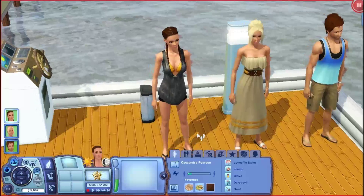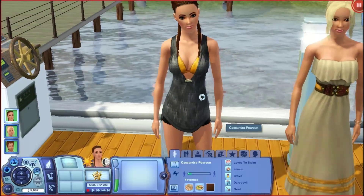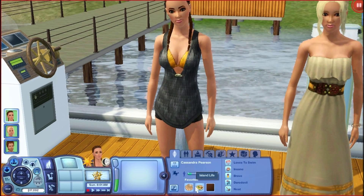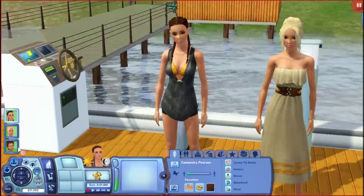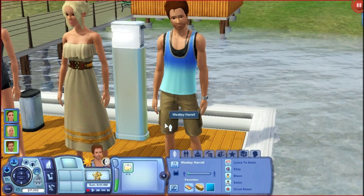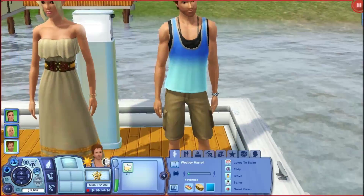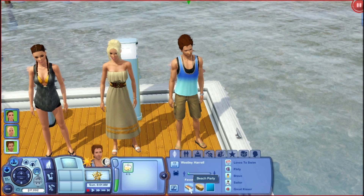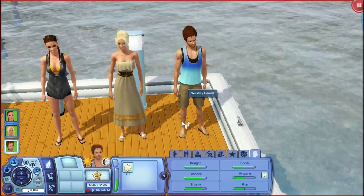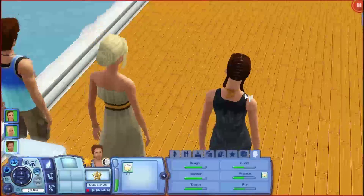I forgot to show you guys what they look like. This is our lovely Chloe Crenshaw — she is a beauty, gorgeous. Chloe loves to swim, she's a sailor, she's flirty, she loves the heat, and she's friendly. Her favorites are beach party music, vegetarian grilled salmon, and the color turquoise. Her lifetime wish is to own a five-star resort. She is an Aries. And this is Cassandra Pearson — she loves to swim, she's insane, brave, a daredevil, and she's neat. Her favorite music is Island to Life, her favorite food is mushroom omelet, and her favorite color is spice brown.